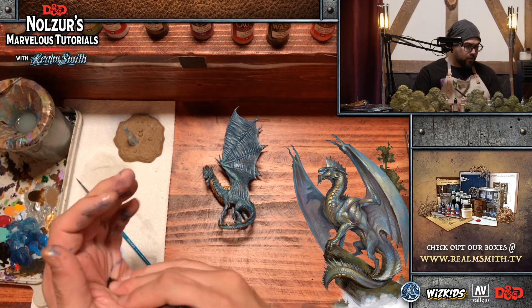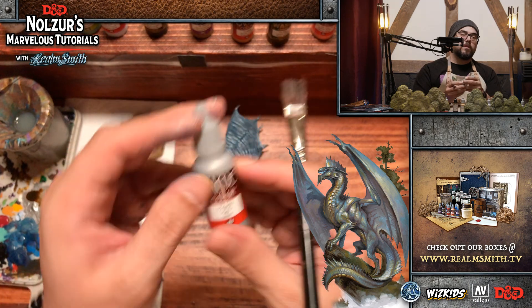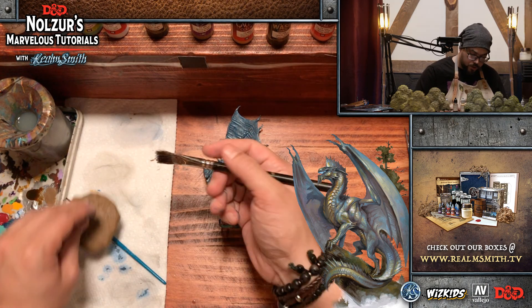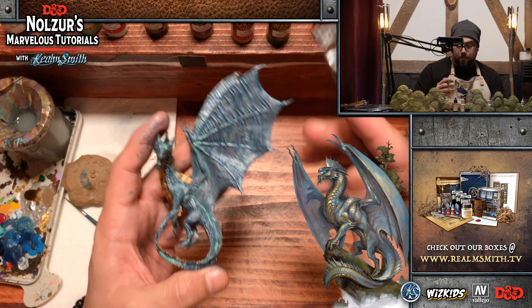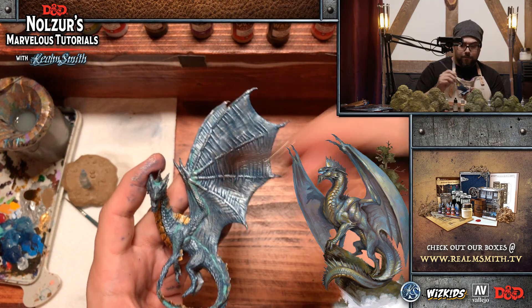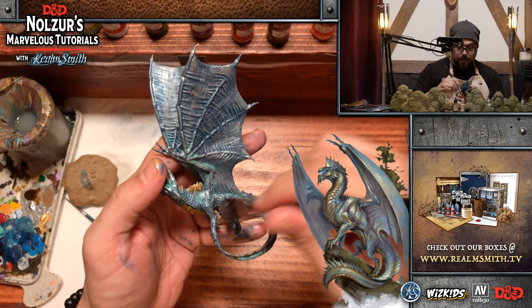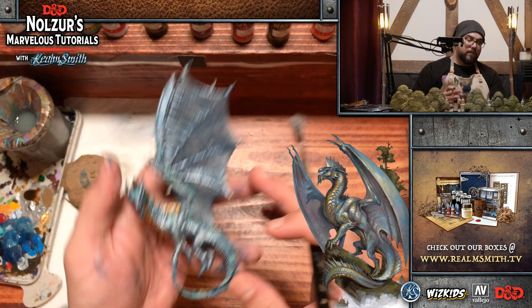Now we're taking our dry brush — drying it off a bit more because it's still a little wet — and we are going to use straight Silver from the GameColor line, the brightest silver color you can get. As is typical with dry brushing, we apply a bunch to the brush and then wipe most of it off on the paper towel. The idea is we just want to transfer dry residue onto the surface of the miniature. You can already see immediately the effect — it highlights all of the highest detail and also blends all the golds and verdigris and wash together.